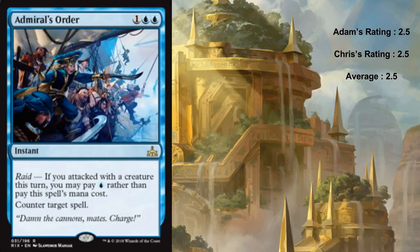Admiral's Order is a rare instant - one blue blue to counter a spell, but if you have raid you can pay just one blue instead. That's sometimes great, particularly if they're using combat tricks so you swing, they try to kill your stuff, and you counter it for one mana. You could also trigger raid during main phase two if they try to remove something. The fail case is Cancel, which is begrudgingly playable in a blue deck occasionally. At worst it's an okay last card in your deck and at best it's actively good.